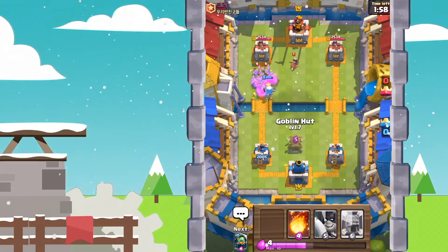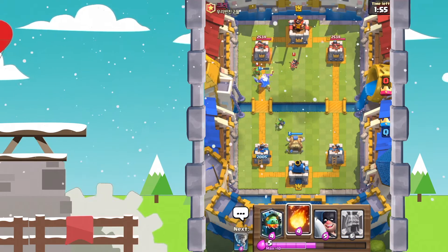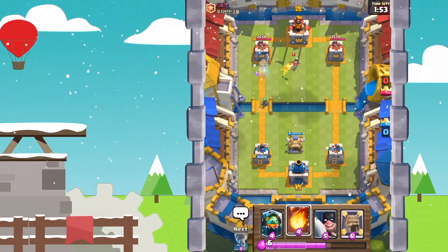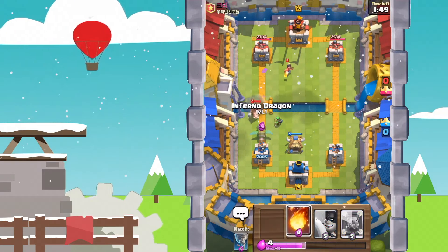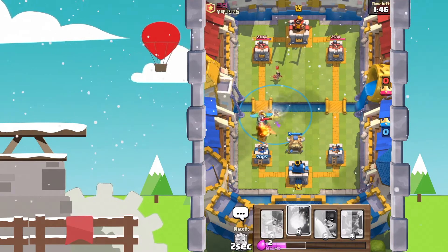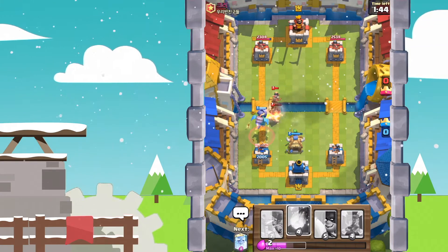With the two Huts as well as the Mirror, you can pretty much outcycle his Rocket every single time. And there we go guys — Royal Ghost with that Cloak gets the Tower. Looks like he's got a Hog Rider as well, so it's kind of like a hybrid between Logbait and Hog.